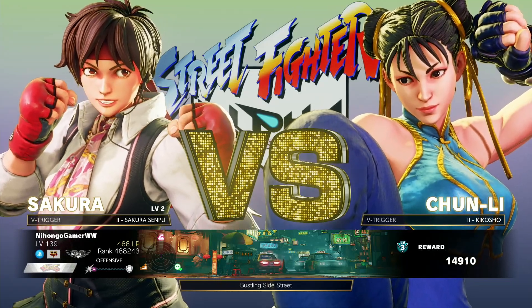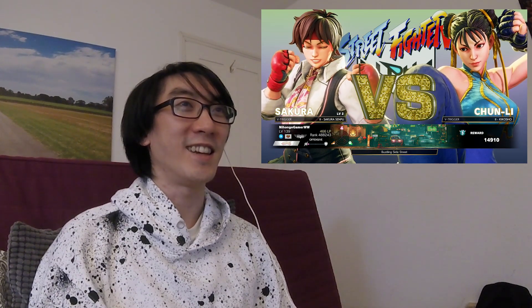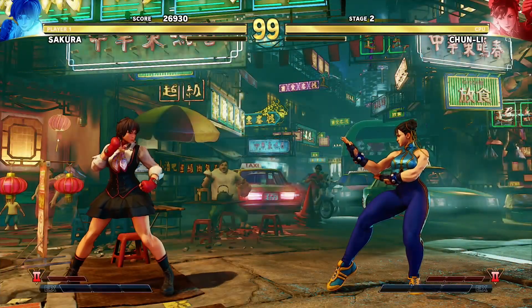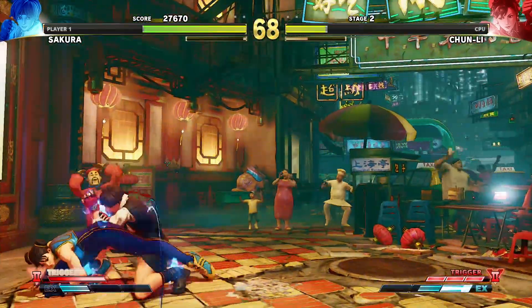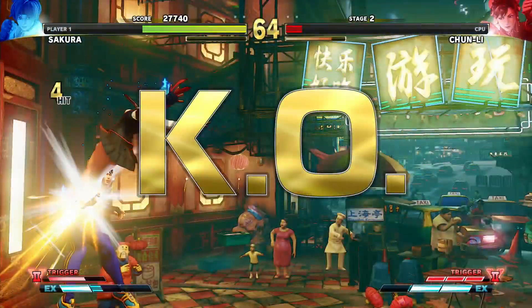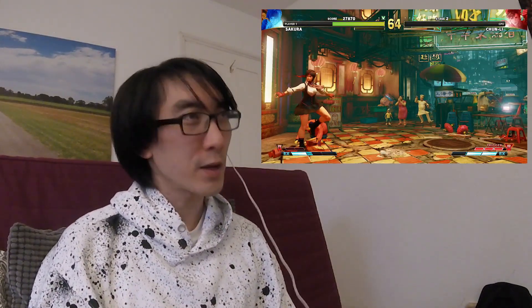They've got Chun-Li in — she looks good. That is a great Alpha costume for Chun-Li. I think they've put a lot of sharpening on the graphics as well. It feels like everything is crisper than usual. Alright, let's do it! So the only combo I've managed to learn is the Tatsumaki into the V-Skill, which I'm going to use until the game is finished.